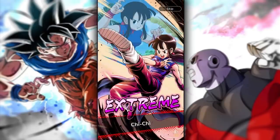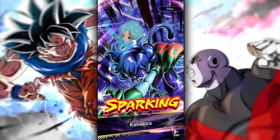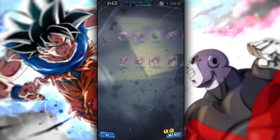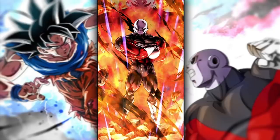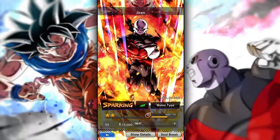Now all we need is UI Goku. Wow — I forgot this character was a sparking rarity. I got hyped up there, I thought that was going to be UI Goku. Still though, we did it — we got Jiren! This character is so sick. I can finally hit that spin counter on people. That card looks really good.